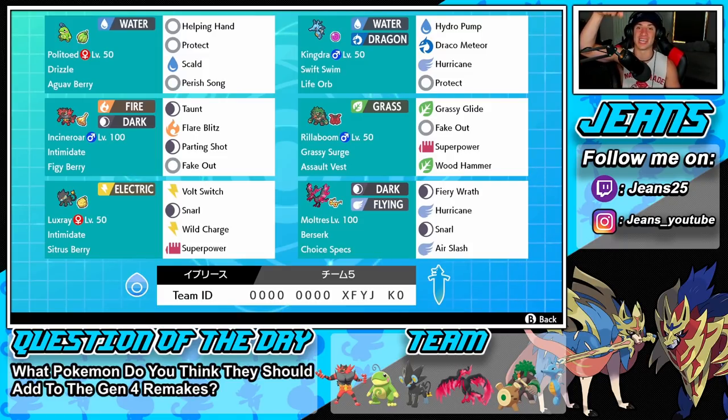If you want to try out the team for yourself, the rental code is at the bottom of the screen. Let's hop onto that ranked doubles ladder and try to get some wins with this Swift Swim Kingdra and Intimidate Luxray team.